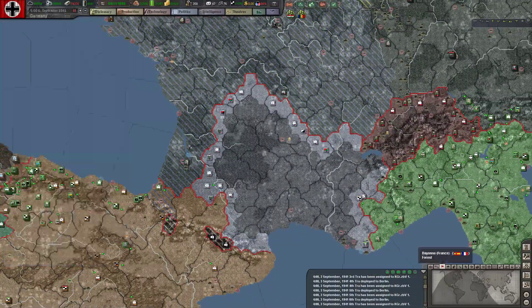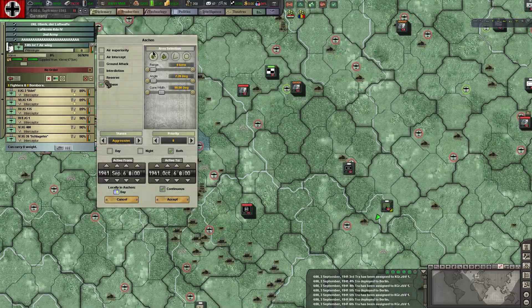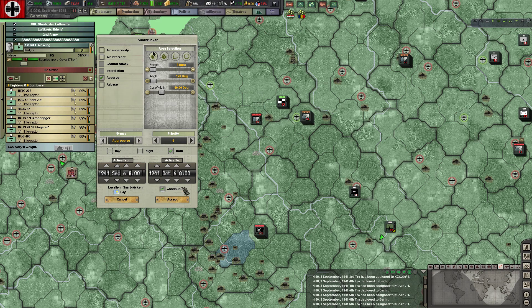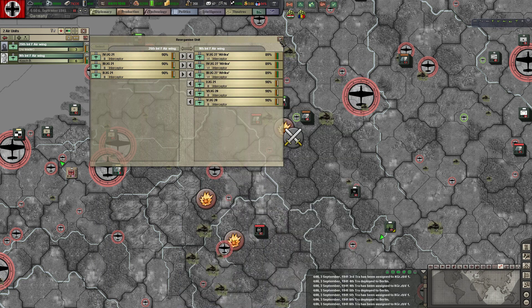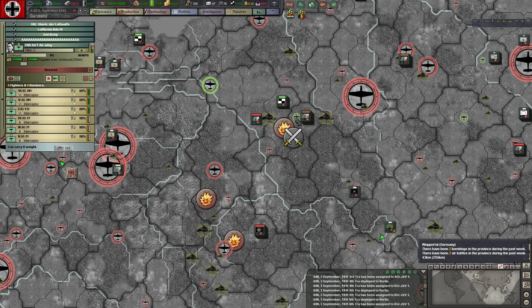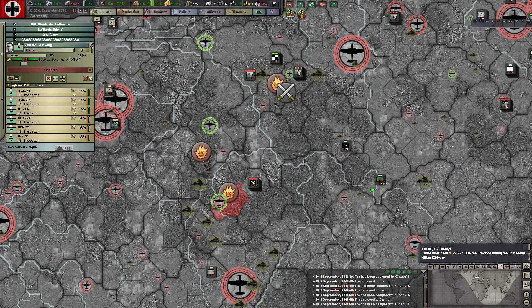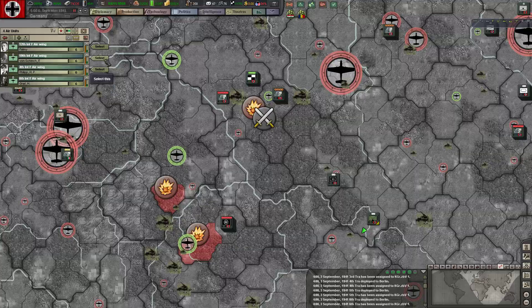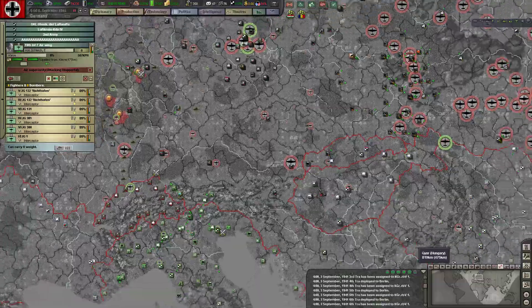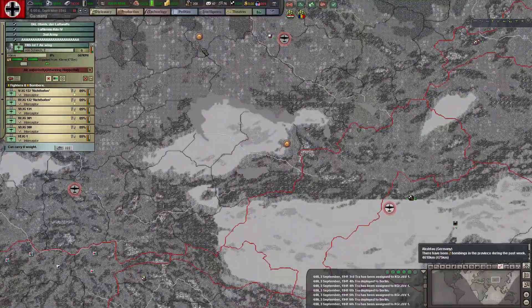It looks like Italy keeps sending troops to Spain. One, two, three — air base level eight okay, so we have to put those guys somewhere else. Superiority — same here, same here. Any other air attacks? No. There will probably be some here because the UK likes to bomb those provinces. I need to keep an eye on this.